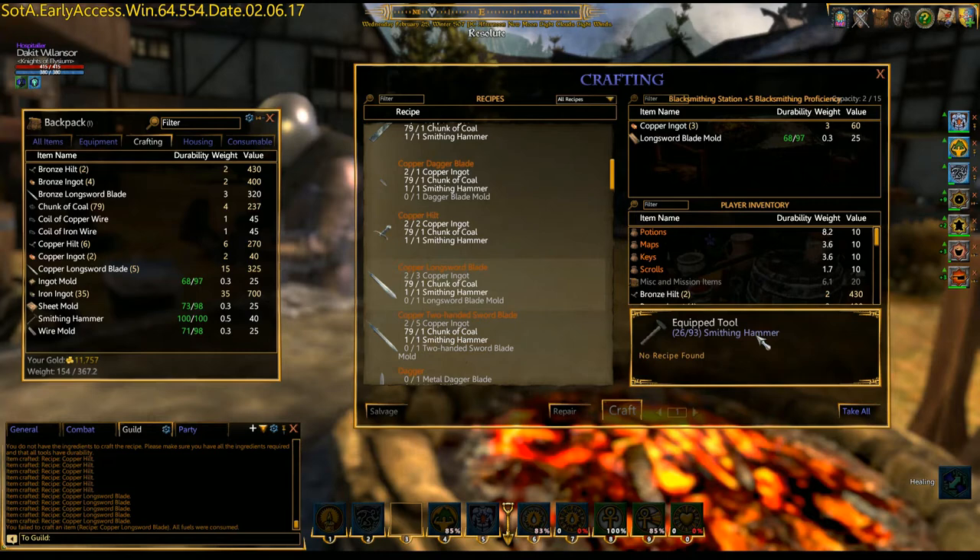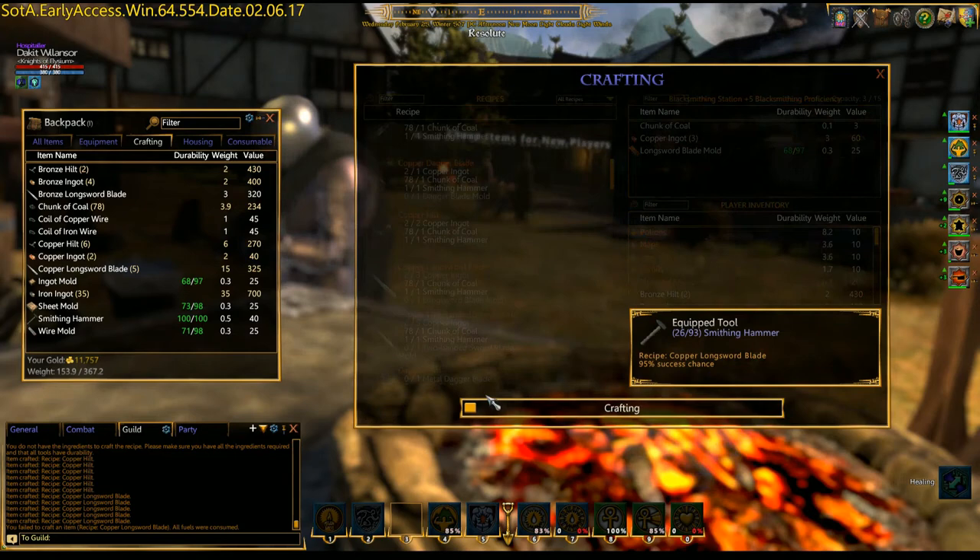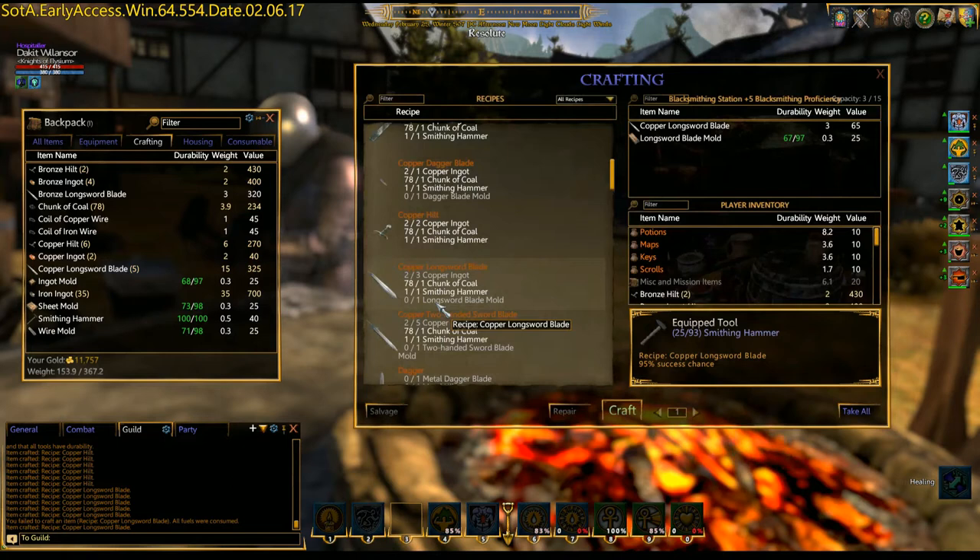Luckily, even though I failed, you get the materials back. I just lost the coal and some durability of the mold. A first-level enchant has less value than a fourth-level enchant. Obviously, because the percent of success at a fourth level is really low compared to the percent at the first level.